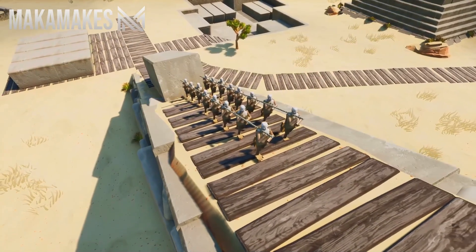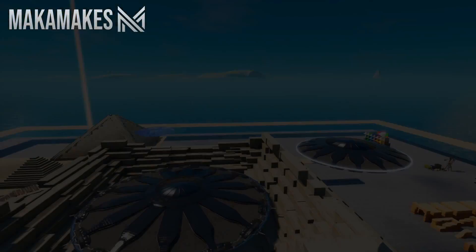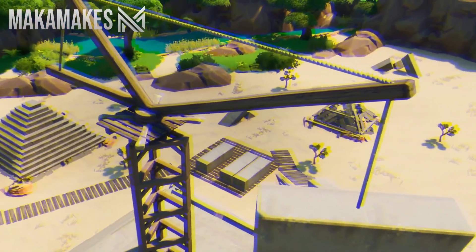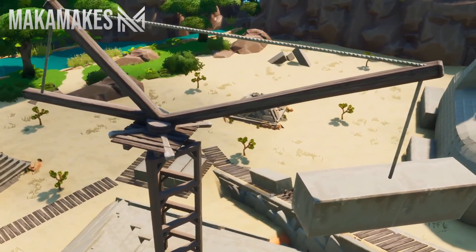Figures were then added to simulate the workers pulling the stones up the ramp. To completely finish off the pyramid, I also created some smaller UFOs hovering above it, and a wooden crane moving the stones to the correct position.